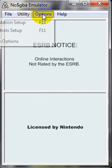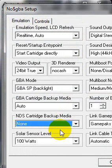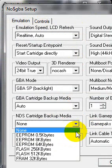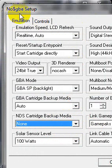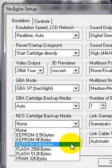If you have any games where it says 'save data is not found' or some kind of error, just open up your emulation controls under options, go down and find DS cartridge backup media, and change it from none to EPROM 64.